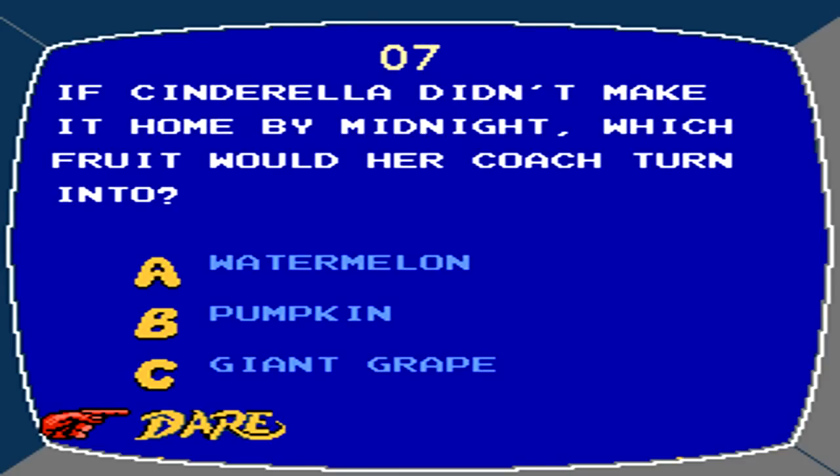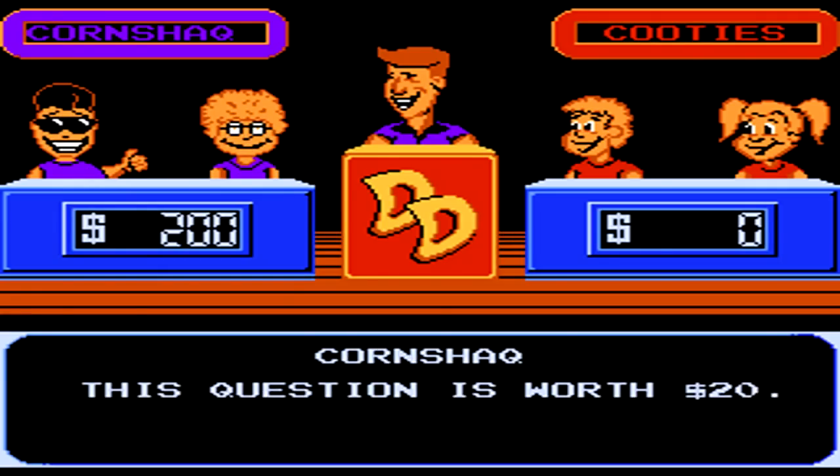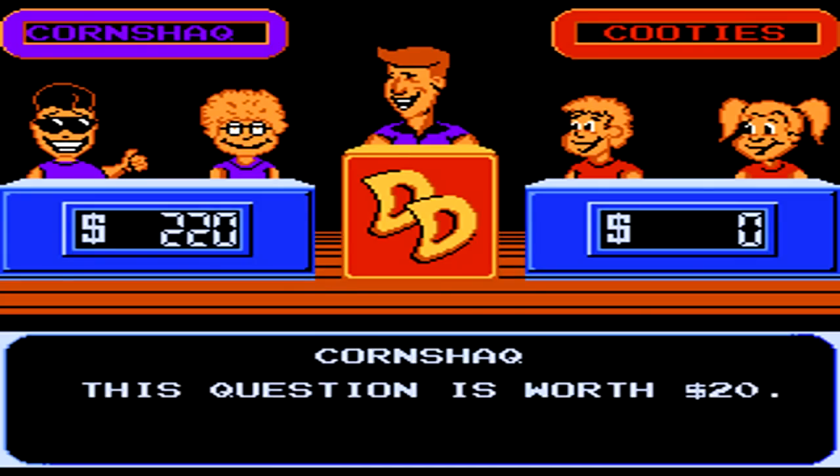Double Dare the game show has an actually pretty interesting history. It started off in 1986 as a studio game show in Philadelphia, and eventually was syndicated on Viacom Networks, eventually making it over to Nickelodeon. The syndicated episodes on Nickelodeon ended up being one of the better shows on the early network and definitely put it on the map. In 1989, they shifted the taping down to Universal Studios, and eventually over to Nickelodeon Studios themselves.